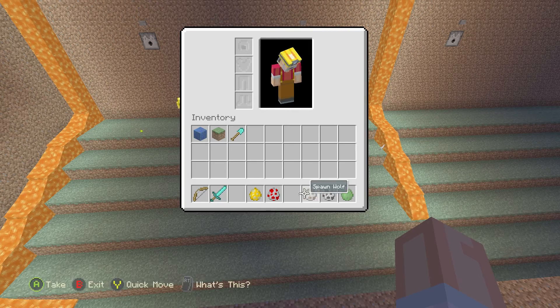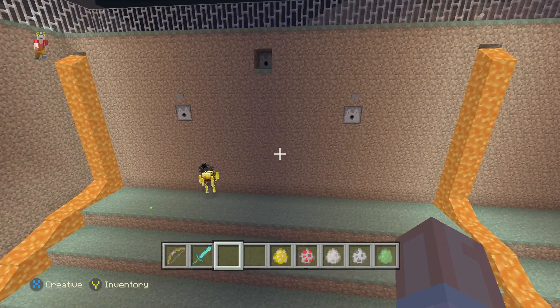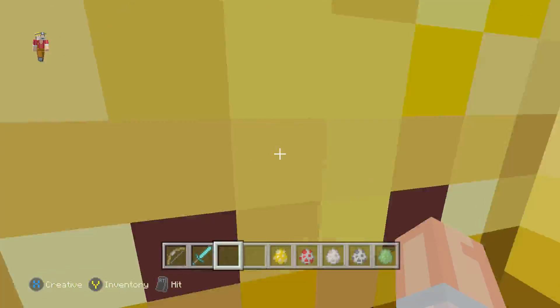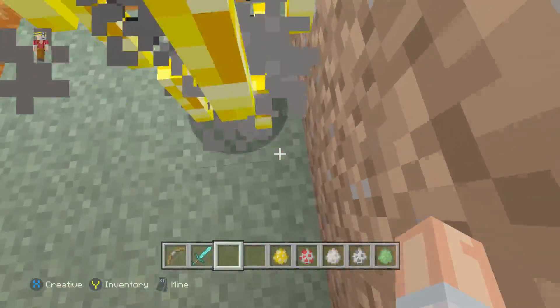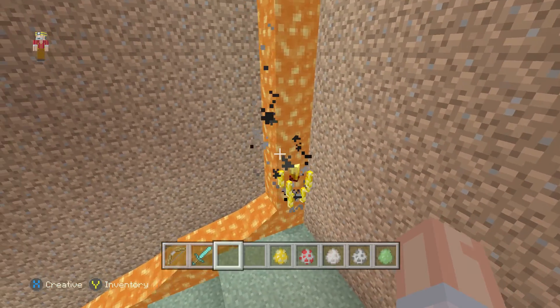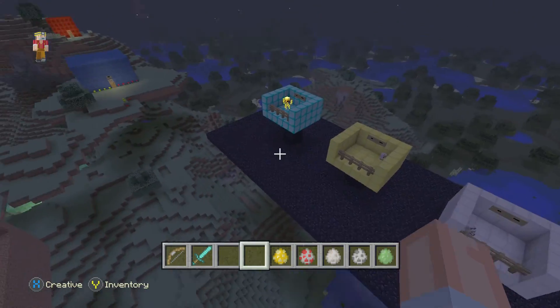Yes, I know — if this Blaze touches lava he survives, but I kept an eye on him and he played it smart. He stayed away from the lava the whole time, so that's a legitimate win.